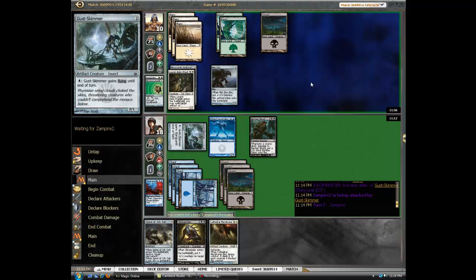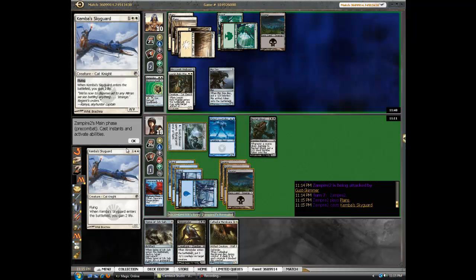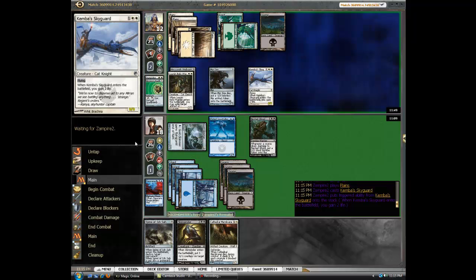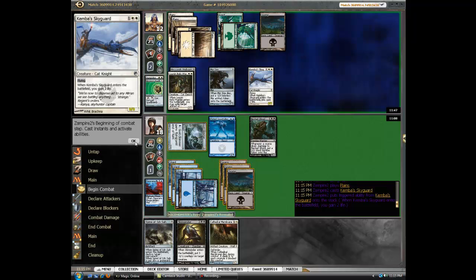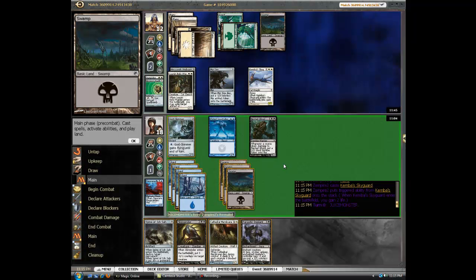I'm trying to play as good as I can for you guys, and for me. I can kill it any number of ways — my removal is basically turned on to it. Would I rather use a Skin Render or a Spine on it?